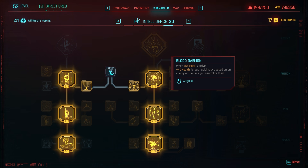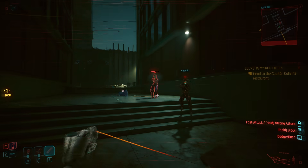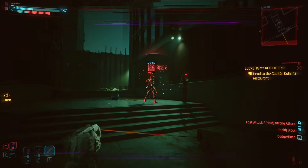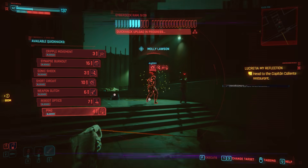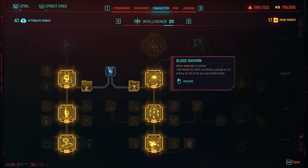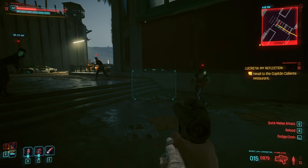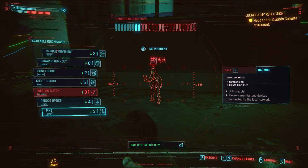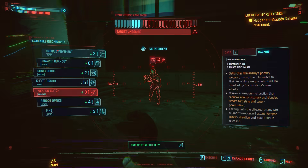Blood Demon: when Overclock is active, you get plus 40 health for each quick hack queued on an enemy at the time you neutralize them. Quick hacks currently uploading are not considered in the queue. In the example, with a queue of four and killing the enemy with the first hack, only 80 health is gained because the second is already uploading — only the remaining two in queue count. You can also kill the enemy with a weapon before any hack starts uploading to get health for all queued hacks.